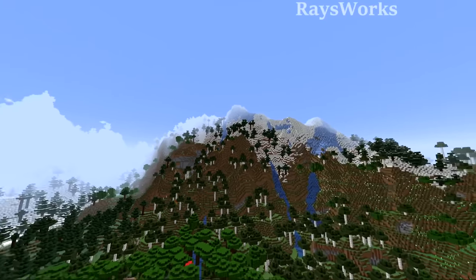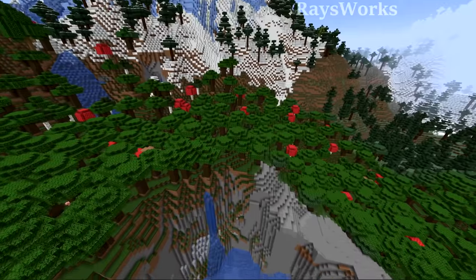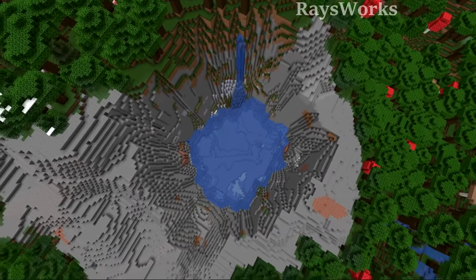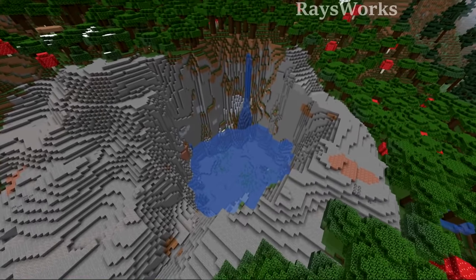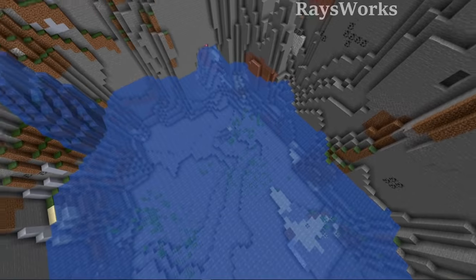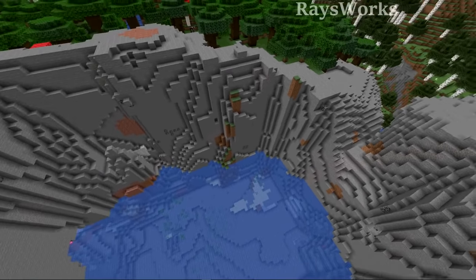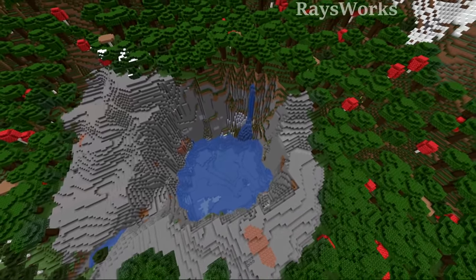Some places are just loaded with mountains no matter which way you look, but none so unique as this place which has a massive hole in the center of it. This thing is beyond strange — it's actually an ocean biome right here in the center, and there is a bunch of stone shores around the outside making this kind of hole-like structure among all the mountains.